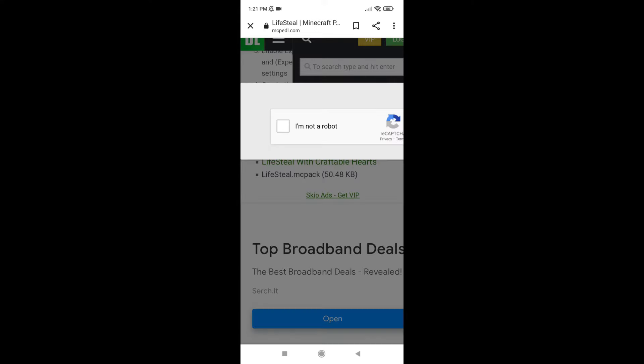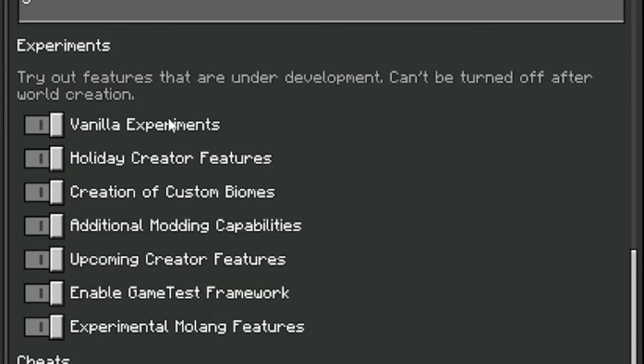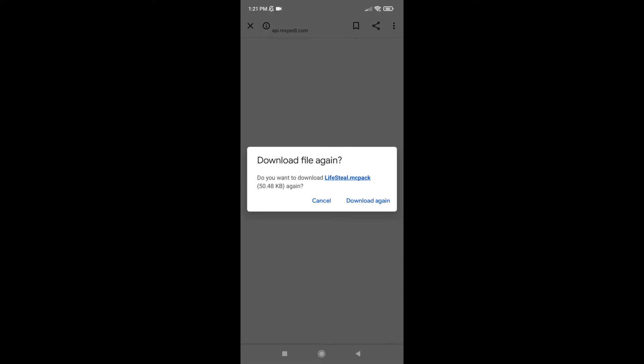Just tap on it and wait for it to download. Once it's downloaded, go onto Minecraft, import it, make a new world to test it out. Make sure all experimental settings are on so you will get the lifestyle settings. Configure whatever settings you want. I'm now going to cut to me testing it out on mobile.